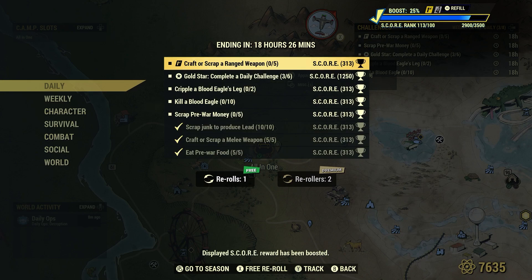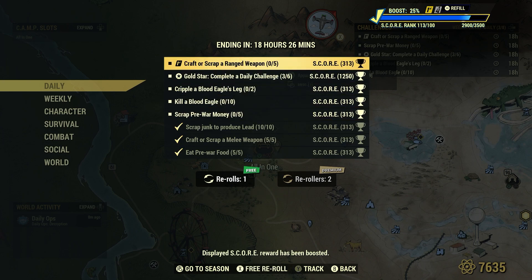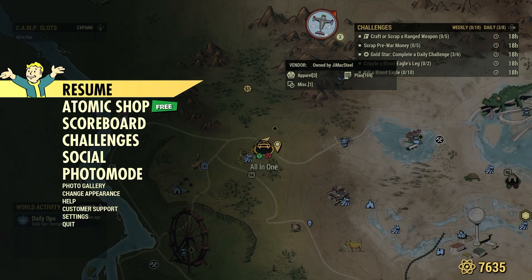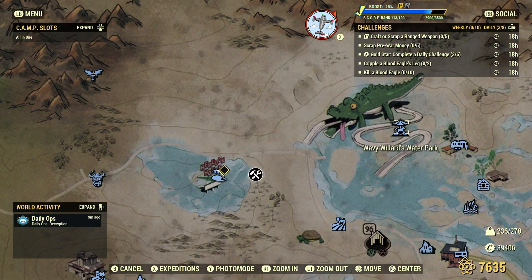Let me give you a few examples — you can check those videos for the full list showing what counts and what doesn't. Now, we can craft a ranged weapon here at camp, but I'd rather go find some ranged weapons and scrap them since we've got to go after some Blood Eagles anyway. Let's go ahead — we're going to scrap pre-war money, five. A good spot is just down the road from us: Wavy Willard's Water Park.